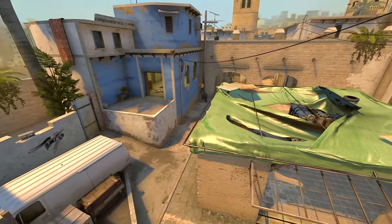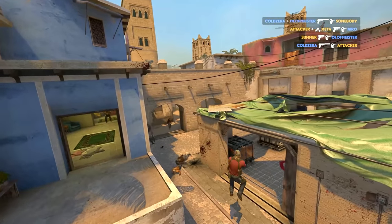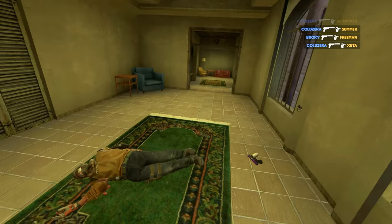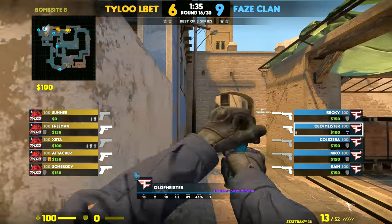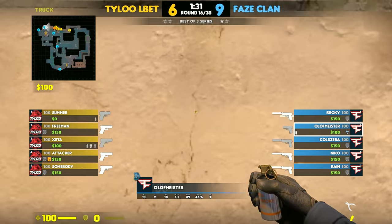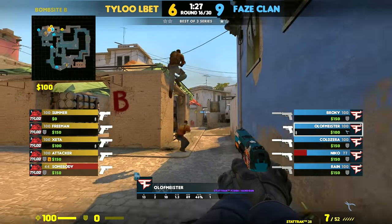The first clip is your classic 3B pistol setup by FaZe, and it's really effective especially with Coldzera's off angle for this particular round. Olaf Meister is simply gonna jump to spot any T's. He's also the one on pistol round with a smoke and a kit, which is good to have on at least one player. Unfortunately, he dies rather quickly.